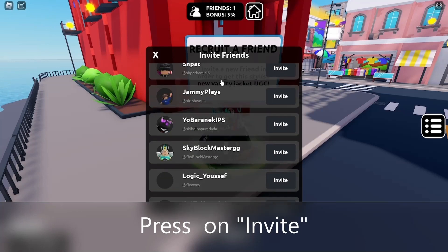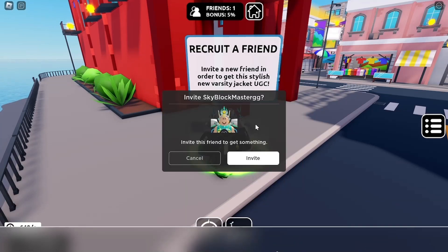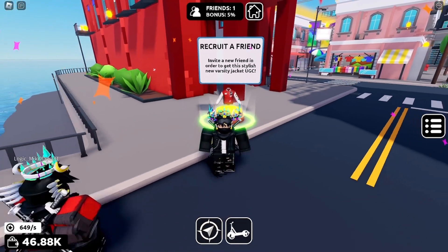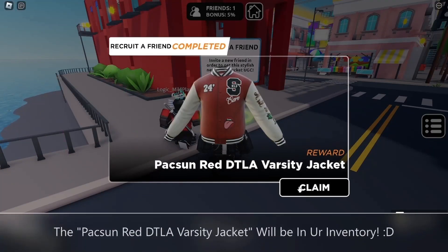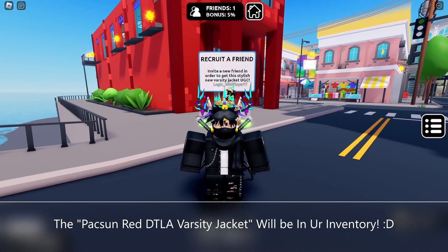Press on invite. The Paxun Red DTLA Varsity Jacket will be in your inventory.